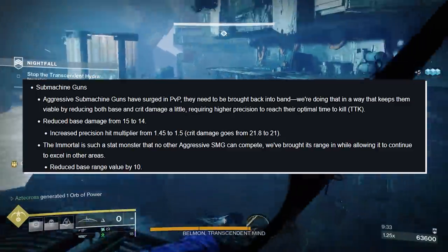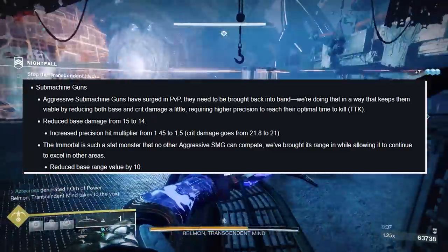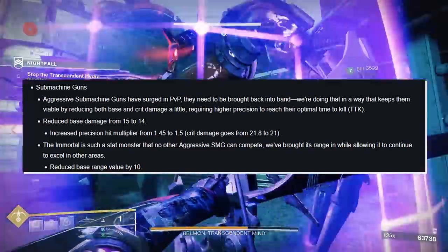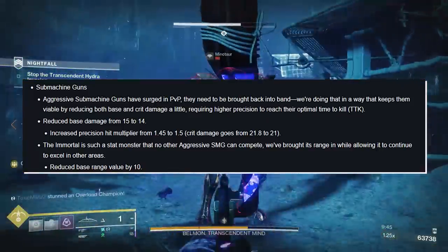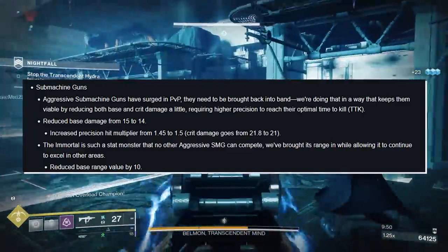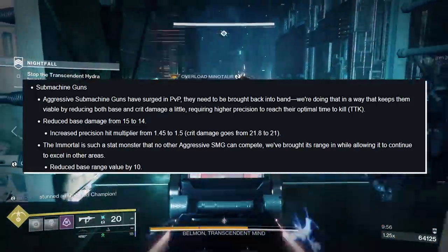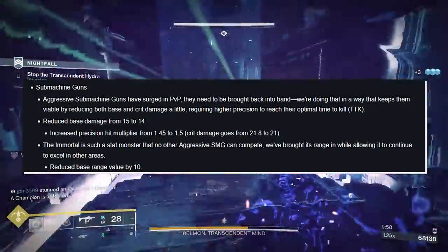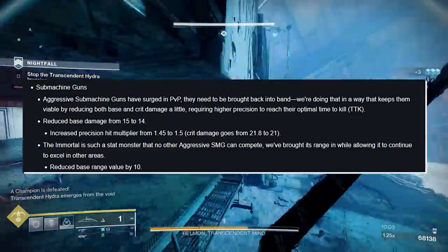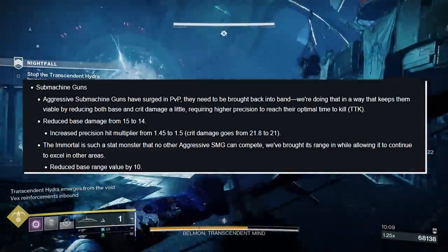On 196 health guardians, aggressives were able to achieve around a 0.64 TTK. On max resilience guardians you were roughly looking at a 0.72 TTK. With this change, you're making it less forgiving — you won't be able to achieve that 0.64 TTK except on the lowest resilience brackets. But we're still going to be in a state where Immortal has Target Lock, which allows it to bypass those TTK values. We'll test it next season.